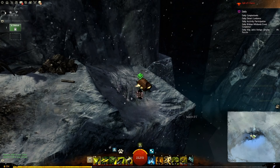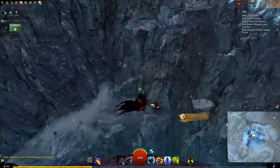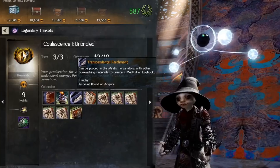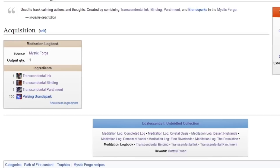Transcendental Binding: in a chest on a hill north of Desmina's platform — note you can mount in here. Transcendental Ink: in a hidden chest on a low cliff north of the frozen lake in the Hall of Chains. The lake is south of the platform that the escort ends on. Transcendental Parchment: found in a hidden chest behind Doom's Throne after the final encounter.